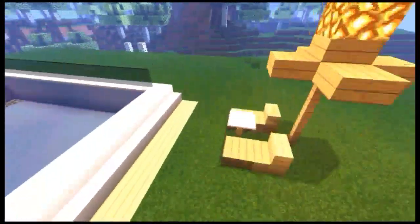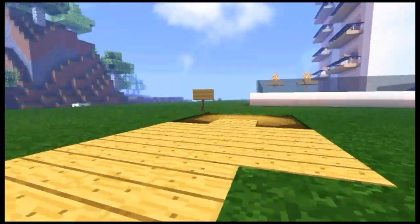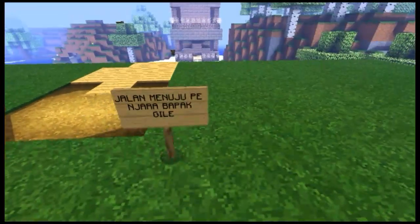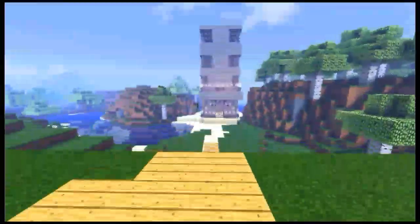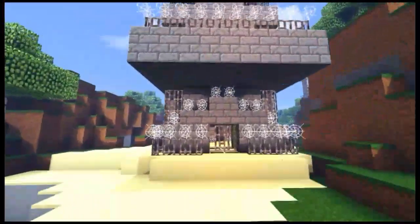Dan di sini ada buat santai-santai. Dan di sebelah sini kita coba menuju ke sini. Ada perusahaan apa tadi? Kita coba baca di sebelah sini. Jalan maju penjara bapak gile. Penjaranya bapak gile di sebelah sini, yang sangat-sangat buruk banget. Tapi ini lumayan tinggi. Penjara kok bisa bau sangat.